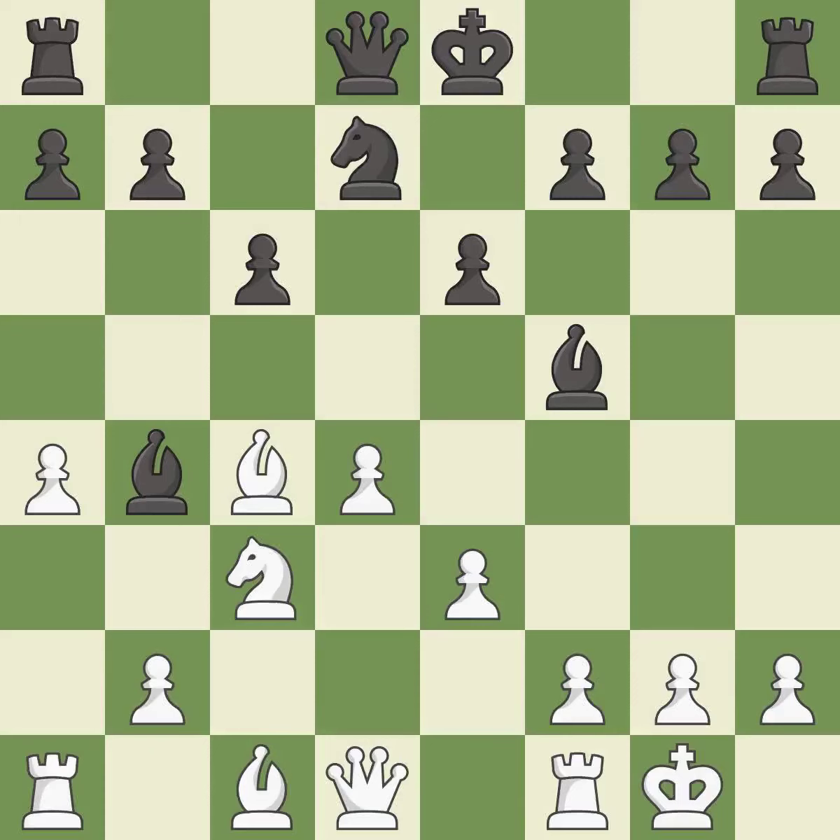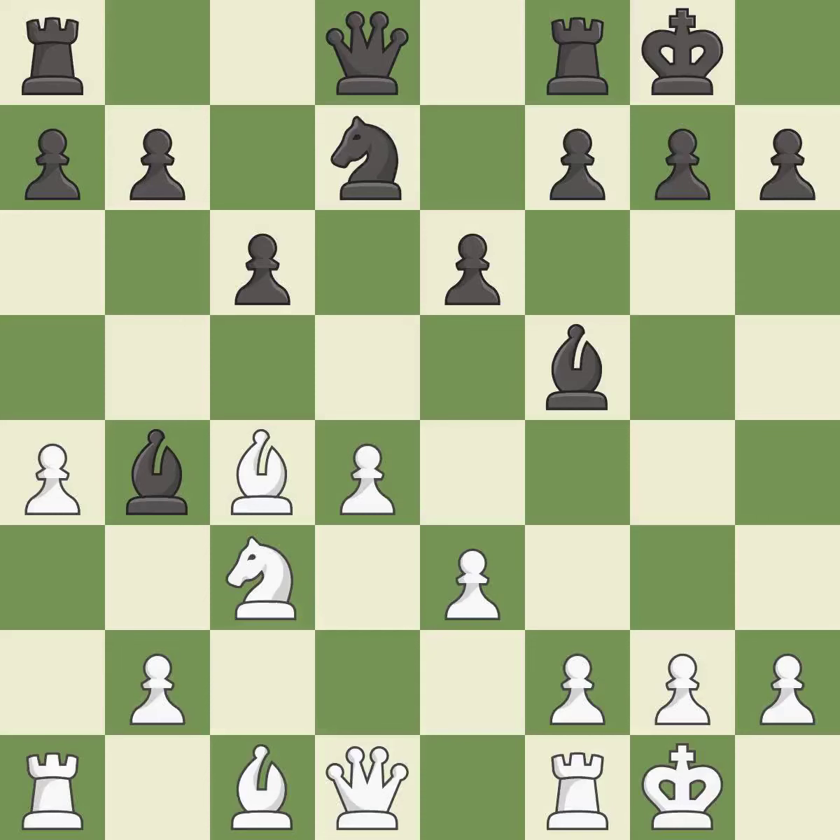Castling gets the king to a safer square, out of the center of the board, while also developing a rook. Castling kingside tends to be safer because the king is further from the center. Castling to the same side of the board as the opponent avoids some of the attacking associated with opposite-side castling.